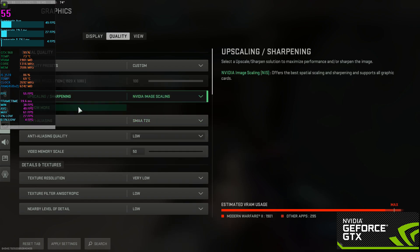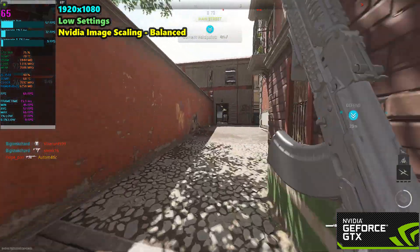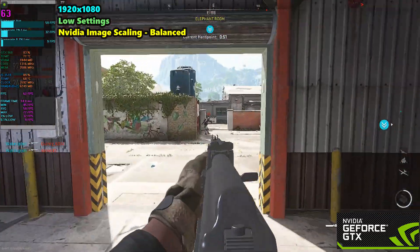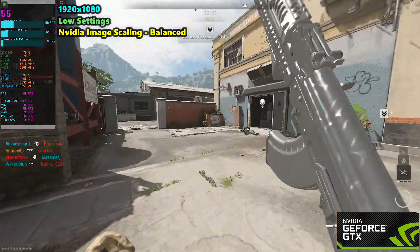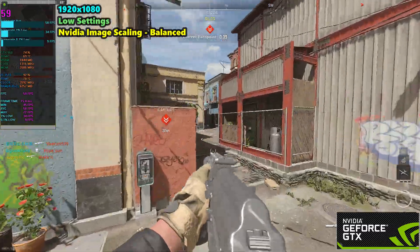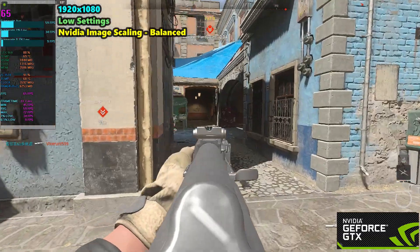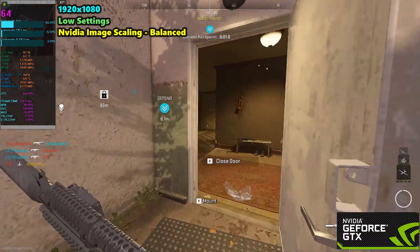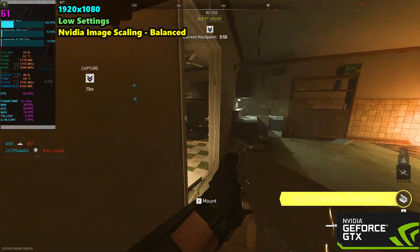In a regular multiplayer match at 1080p low settings with Nvidia Image Scaling set to Balanced, I'm getting around 60-65 FPS — much better than the previous 35-40 FPS. That's while recording, so stopping recording will give an additional 5-10 FPS boost. You can also drop to 720p for even more FPS, though image quality and visibility will suffer. My recommendation: 1080p low settings with Nvidia Image Scaling enabled, set to Balanced or Performance.